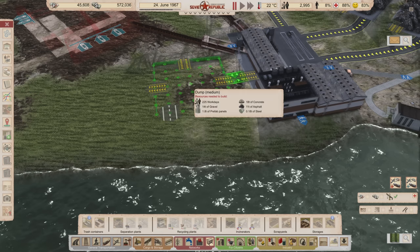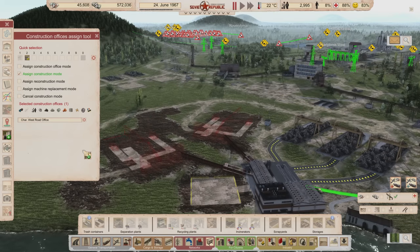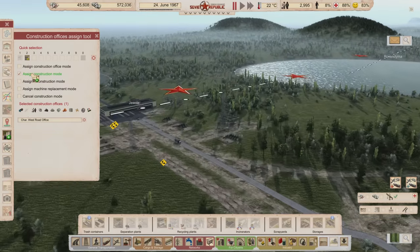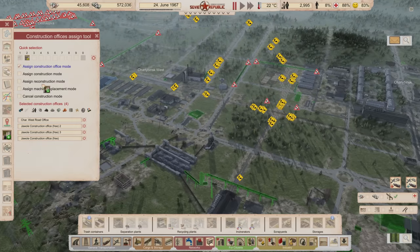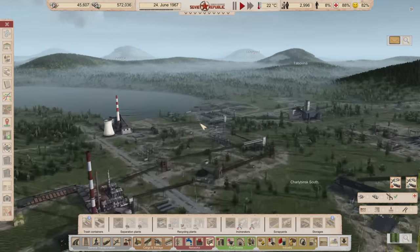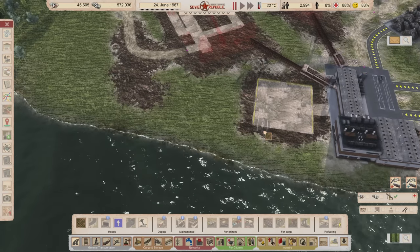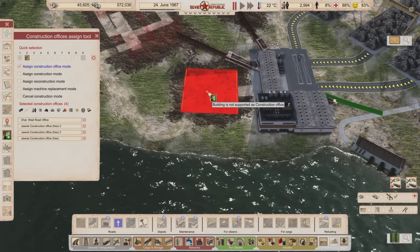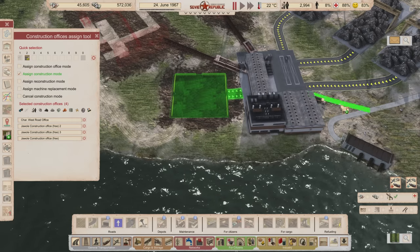I'm also going to take the road office off of group one since they have their own group now. I'll add all the concrete trucks to the road crew — not sure there's a reason, but there's no harm in adding them. Important thing: workers are not in the road group. Let me make sure there's a path to this so I can start explaining things. We need a path here — and then tell construction crews: roads on that, and everybody else on this one, making sure roads are on this and this too.